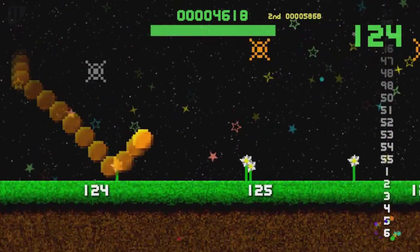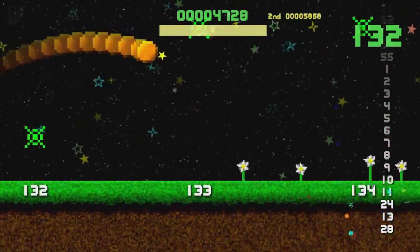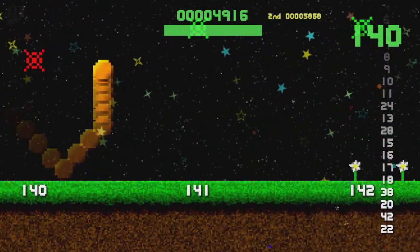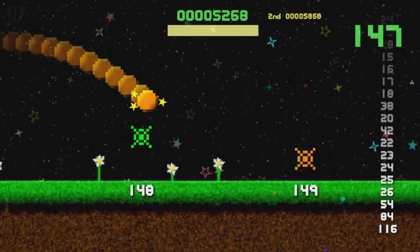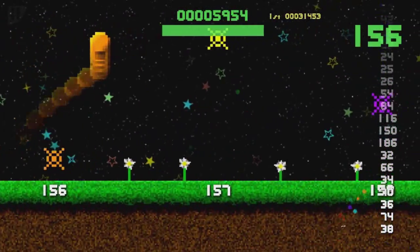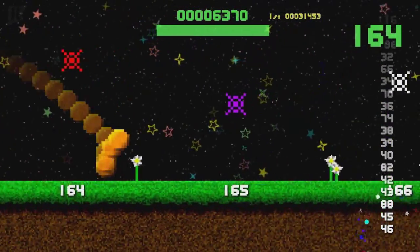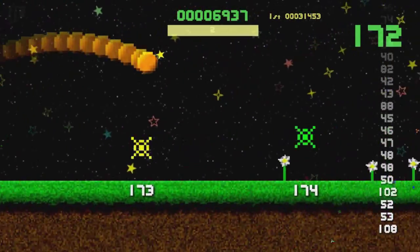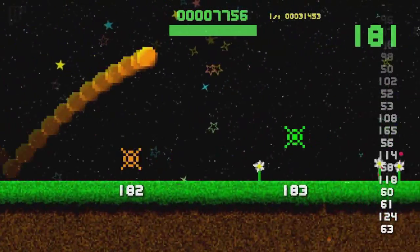I don't believe there was a counter in the last game, but it might have been because it was so long ago. As you can see now, there's a counter on the right-hand side of the screen which tells us how much every spike is worth. I don't know why the music stopped — it didn't before, but maybe it comes on again real soon.